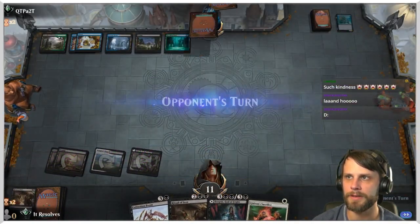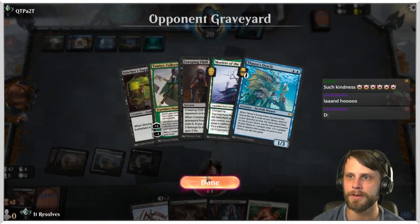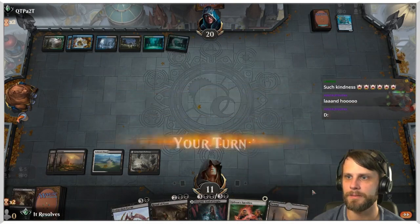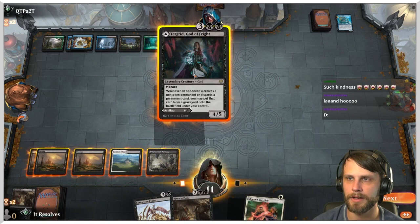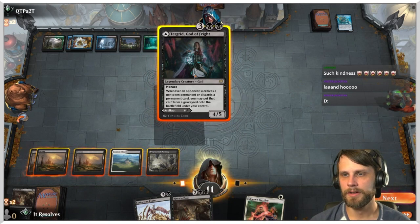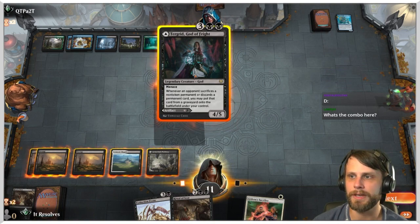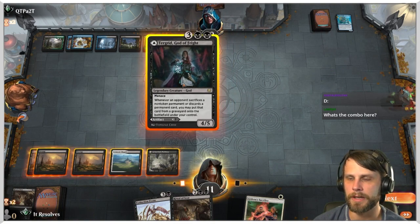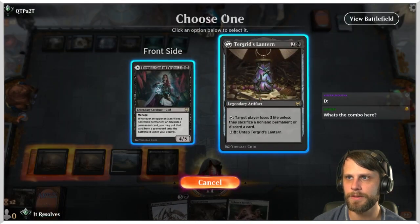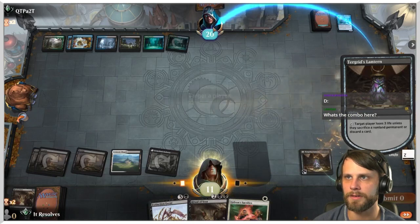One thing we do have to think about is that we saw Tomebound Lich, so the chances of them wanting things in their graveyard is not low. Do we play the Lantern? I think we play the Lantern — it's harder to interact with and it's just more of a win condition.